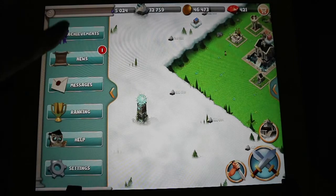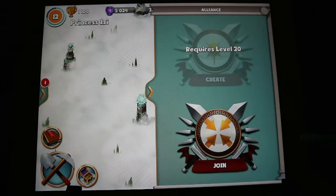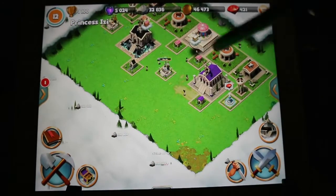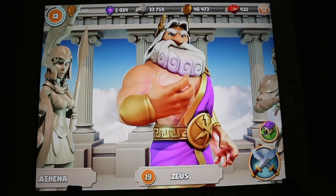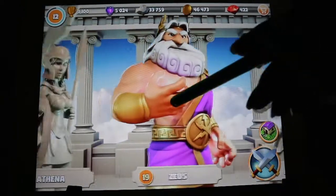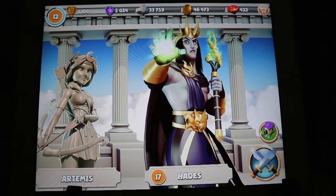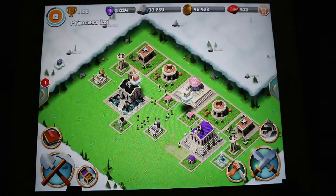There are achievements, news, messages, rankings, and help. You can also join an alliance — I think I got kicked out because I haven't played in so long. You have to be level 20 to create one. These are the gods: Aries, Aphrodite, Athena, Zeus, Hera, Apollo, Artemis, and I also have Hades. At the start of the game you get to pick two or three gods. You just make bigger land, attack other people, and defend yourself.